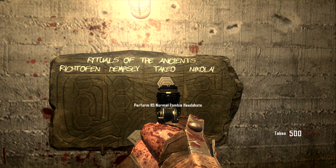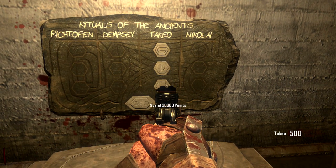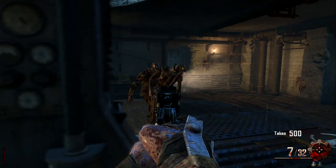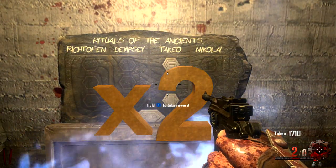We've got: perform 115 normal zombie headshots, capture 6 generators, spend 30,000 points, and fill 4 chest capacity. I don't know what 4 chest capacity means, but that's the 4 chest, and when I went back later I had a reward.